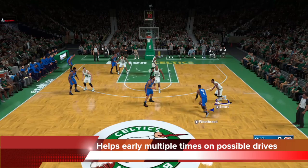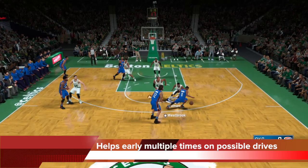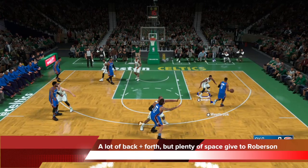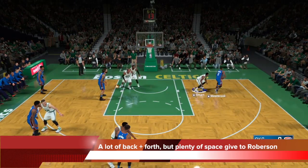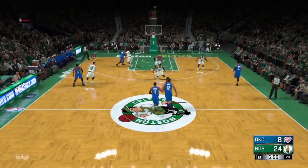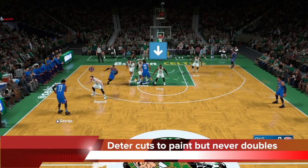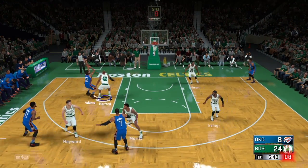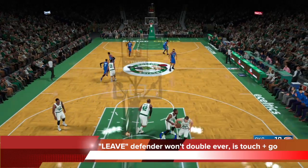The early help comes every time when there's a possible drive by Westbrook. If it even looks like Westbrook is about to drive, the defender will come in — but this is a back-and-forth relationship. Kyrie goes back to Roberson and comes back in again when Westbrook posts up. There's a lot of paint help throughout the course of the game if you put leave him on a wing guy. Also, you can see Kyrie sitting right on the nail, deterring all the paint cuts. The interesting thing about the leave him setting is that Kyrie never doubles — he will go in the paint like that, but he never commits to doubling. There will be no double triggered. That's an essential part of the leave him setting you have to understand.